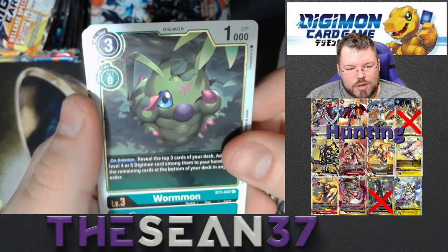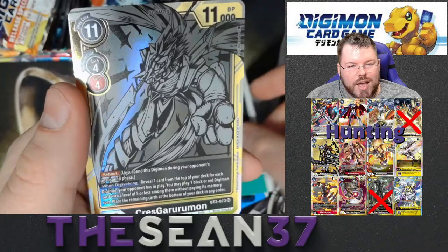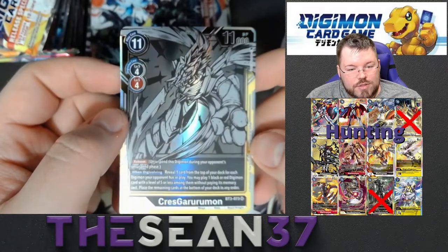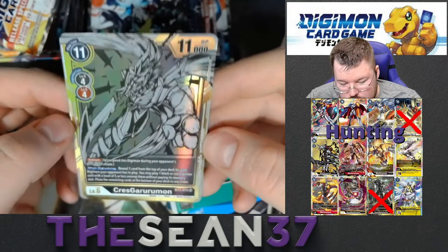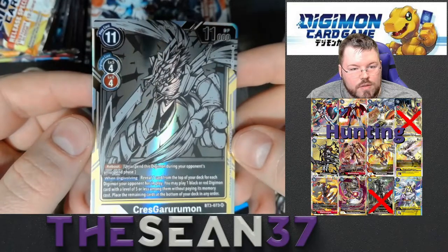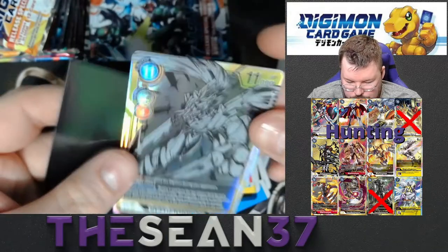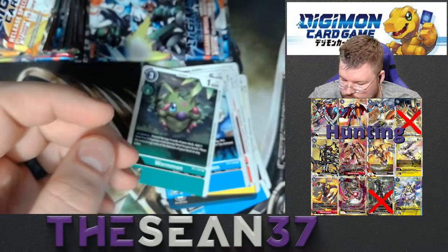Wormmon for our first rare. And nice — Crest Gururumon Alternate Art. Very nice. So this is our first one we have not pulled. This is a super rare alternate art, so it's not taking the place of a secret, just a super rare. That's very nice, very cool looking. Definitely gonna sleeve that bad boy up. So that is the first holo that we pulled that we did not pull in a previous pack.